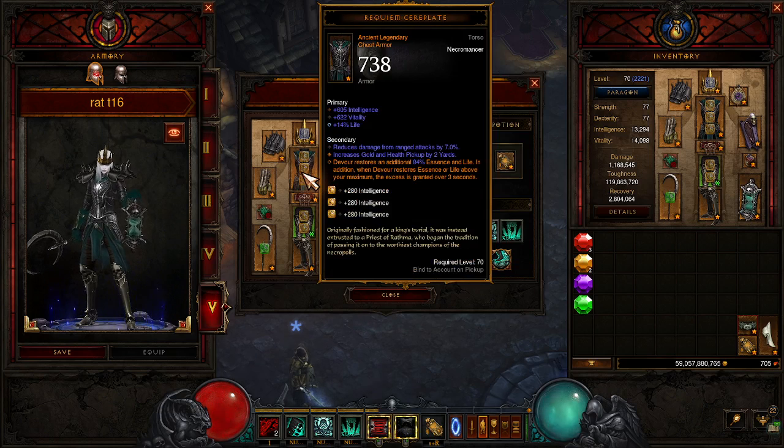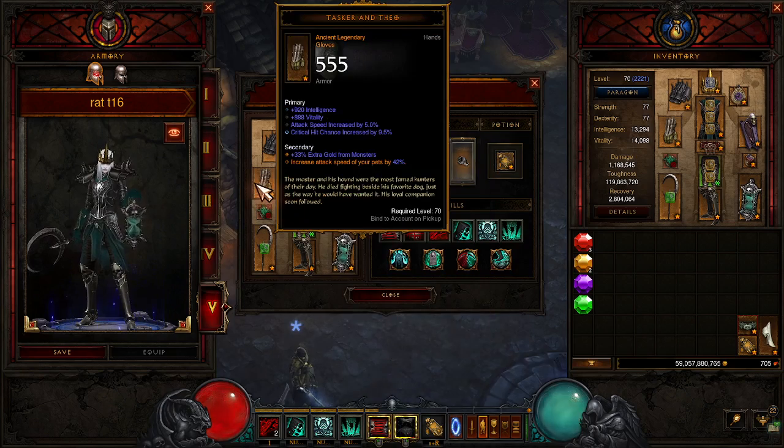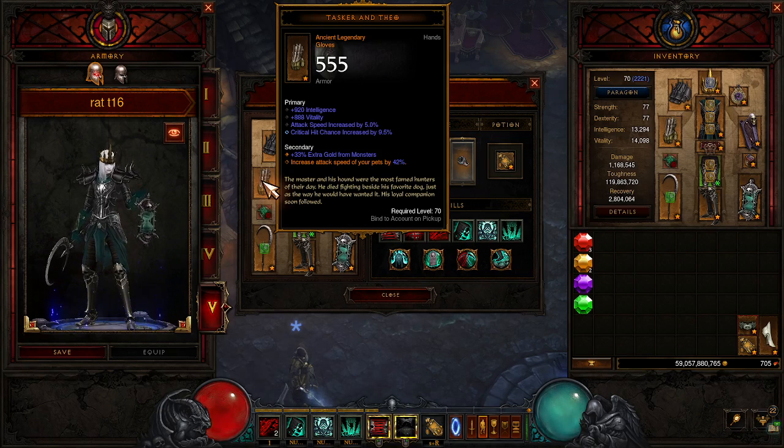Requiem Cereplate: Devour restores an additional 84% essence and life. Whenever Devour restores essence and life above your maximum, it is granted over 3 seconds. So basically we're going to be at full essence all the time, spamming the button. Tasker and Theo gives attack speed to your pets by 42% — no-brainer, we need that.